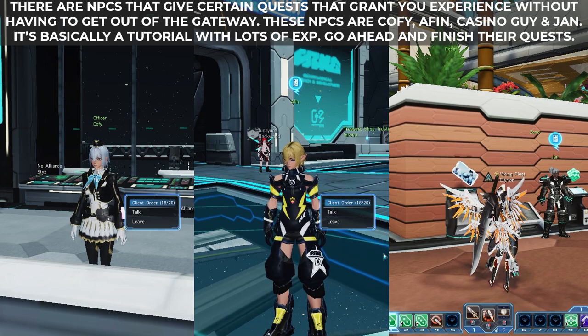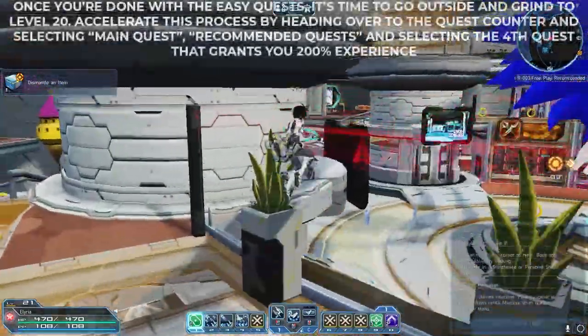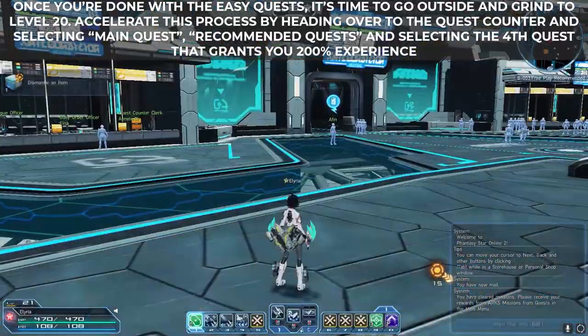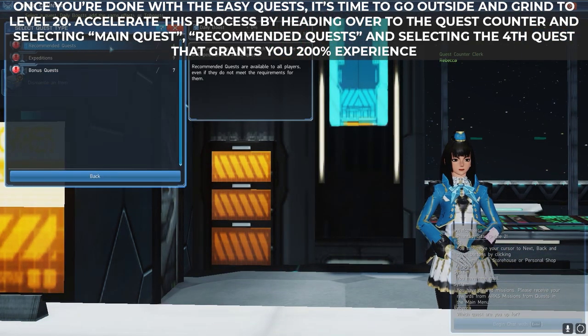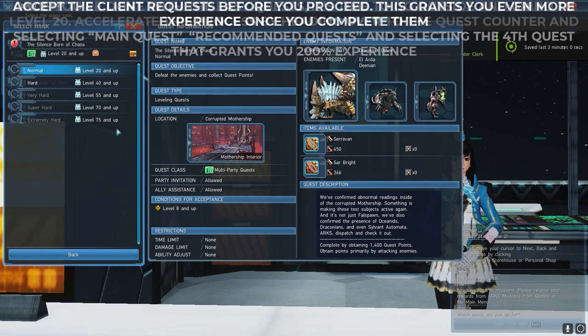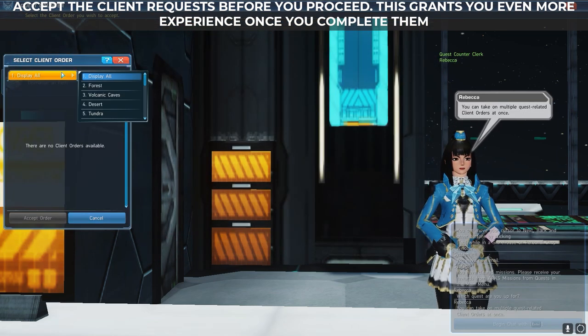Go ahead and finish the quests. Always grab the rewards from the ARX missions so that new ones pop out. Once you're done with the easy quests, it's time to go outside and grind to level 20. You can accelerate this by heading to the quest counter, selecting main quest, then recommended quests, and choosing the fourth quest that grants 200% bonus experience. These quests change daily, but they give a lot of experience. Accept the client requests before you proceed, as this grants you even more experience once you complete them.